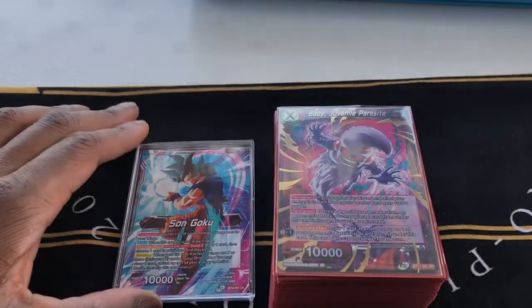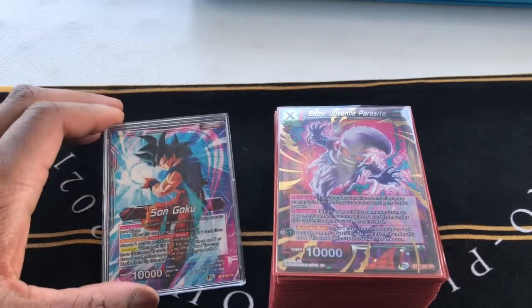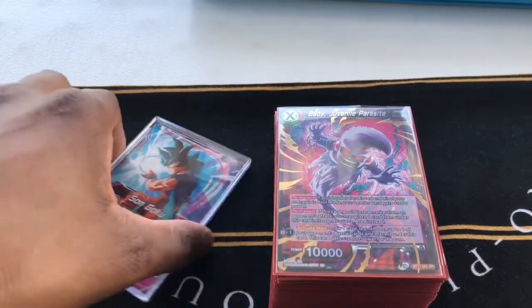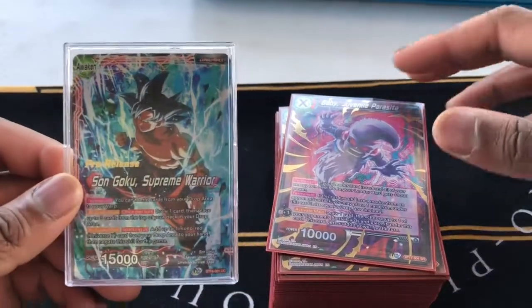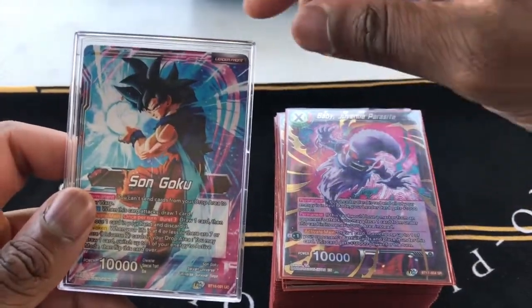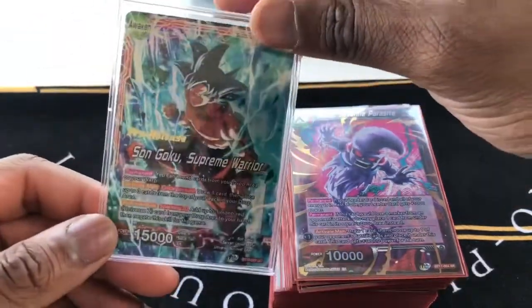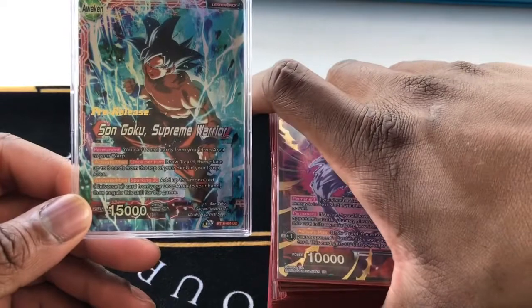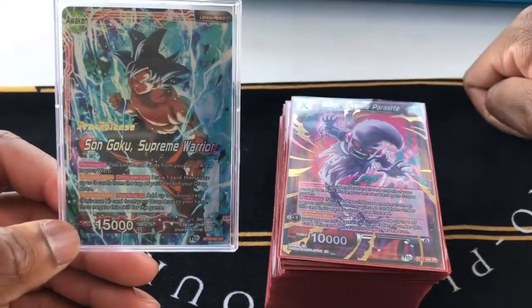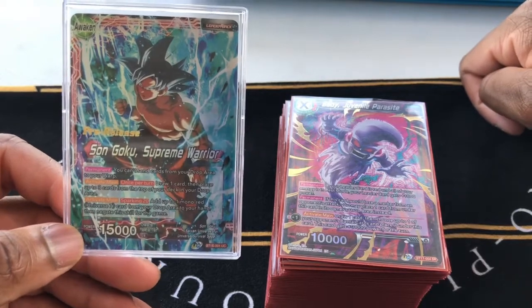Alright guys, so here's the updated RayU7 Goku deck profile. I tweaked it down to 55 cards, but I wanted to show you guys what I'm rocking with. Y'all know the leader — y'all already know what it does. Reverse, draw one, put a unison down, and awaken that way. Or if you'd like to set four or less, put one, draw one card over. You have the awaken side — draw one card and place up the three. And you have Sparking 20. So it's a really broken leader.